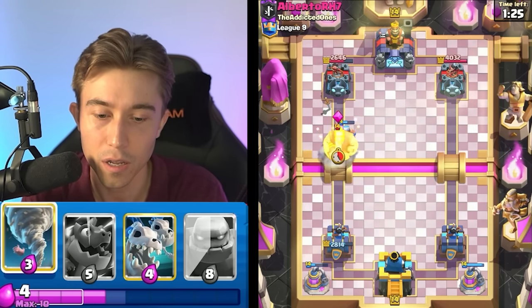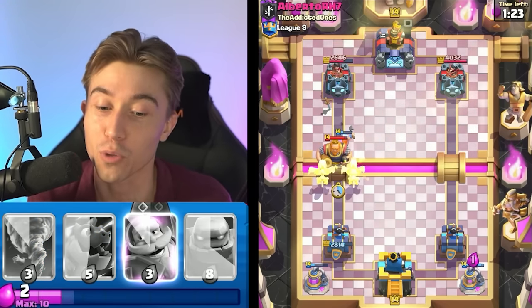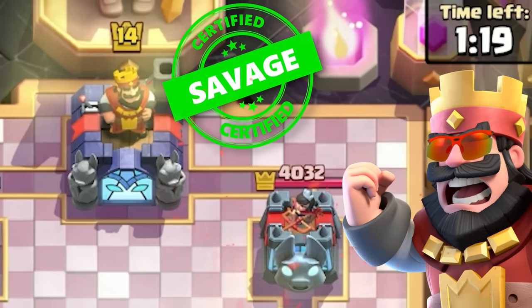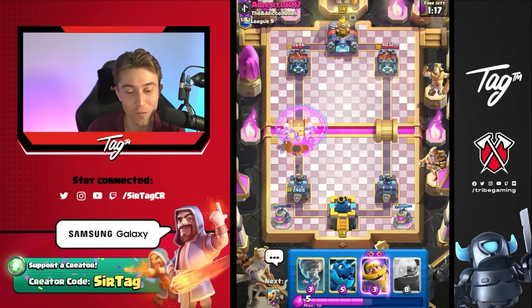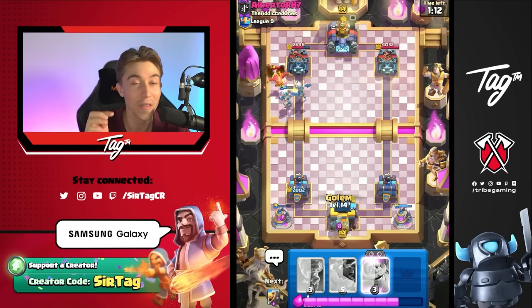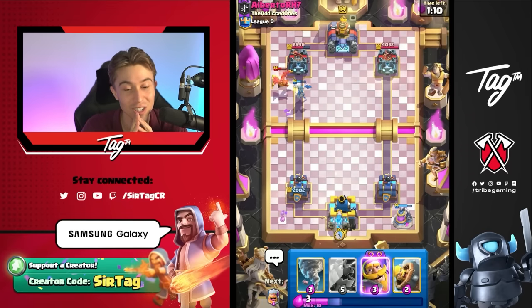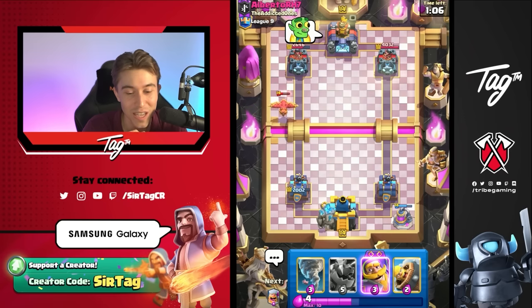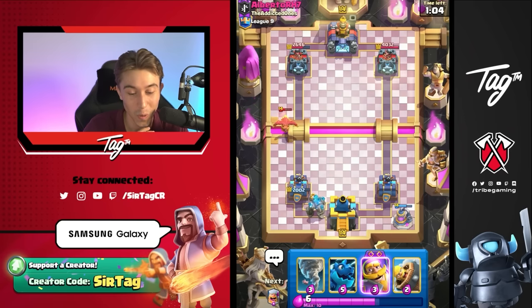He's not going to try to activate King Tower with the Fisherman — he's just playing full offense with Royal Giants at the river 24/7. What is this guy doing? Most of the time people go in for Fishermans and try to activate King Tower against the Lumberjack, because the Lumberjack gives a little bit of Rage and that Rage spell spills over onto the King Tower. But maybe he felt uncomfortable without the Fisherman in cycle because he needs that against the Golem.